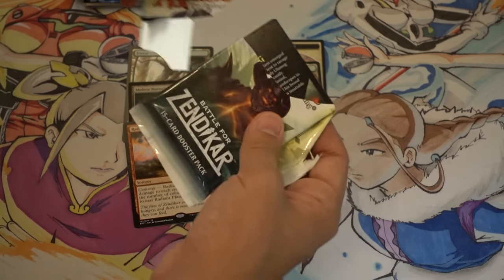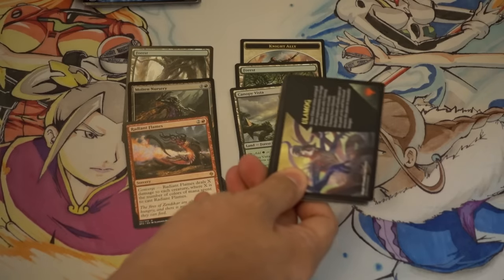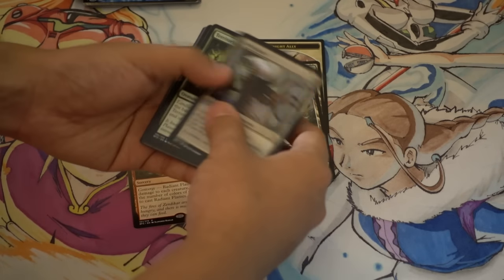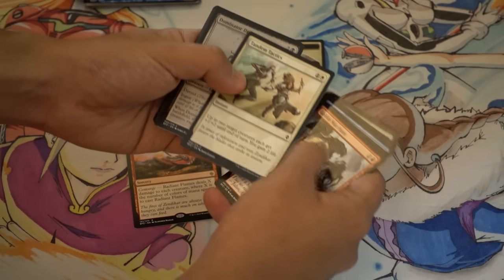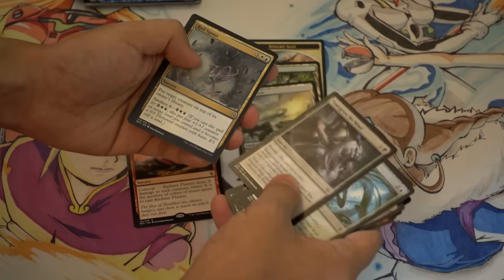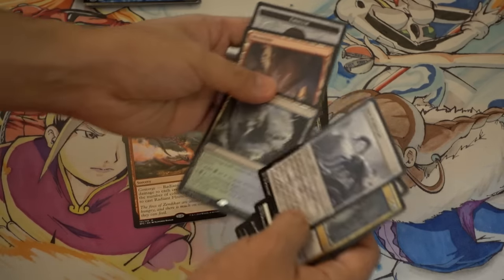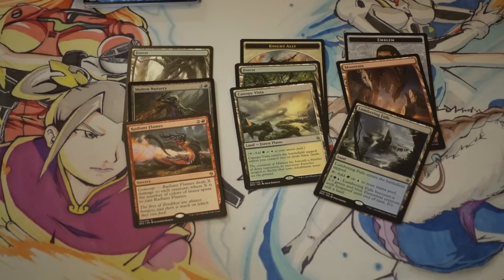This is about twelve dollars retail for two Battle for Zendikar packs and we can probably pull like a dollar combined — definitely a net loss. Transgress the Mind is not bad, Lumbering Falls is not bad, and a Gideon emblem. This is literally the best you can hope for.